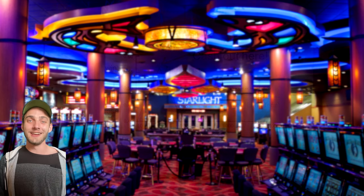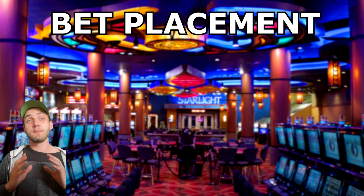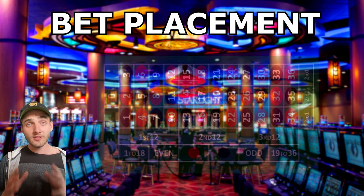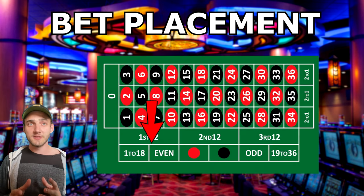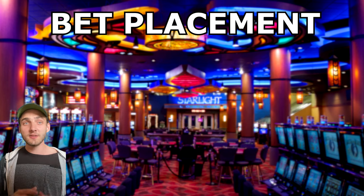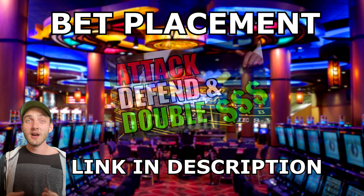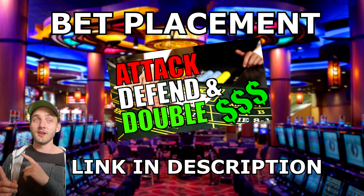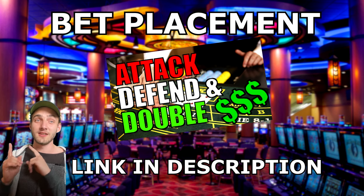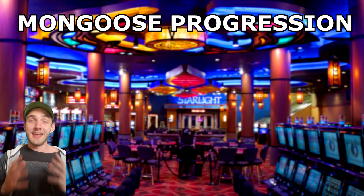With that out of the way, let's get straight into the strategy. Before going over the actual betting progressions — the key of the Mongoose strategy — you first have to understand how the bet placement works. For this strategy, we're always going to be placing a bet on one of the even money bets. You can stick with one color for the entire game, or for a more advanced approach, I'll leave a link to my other video covering the attack, defend, and double system to help you choose red or black.